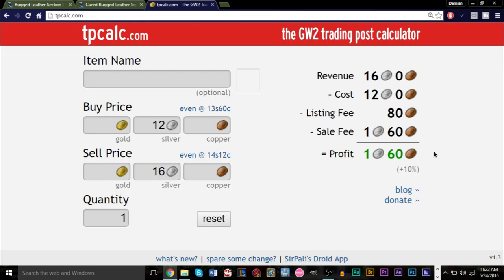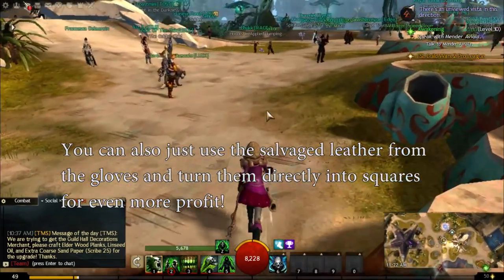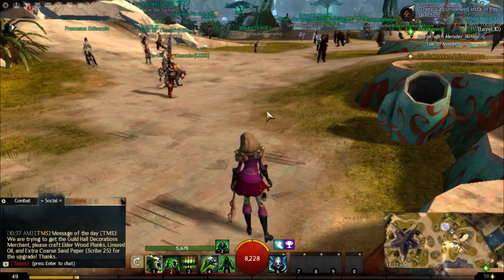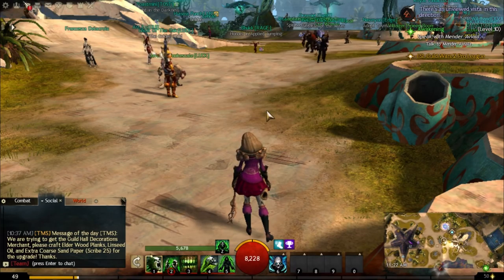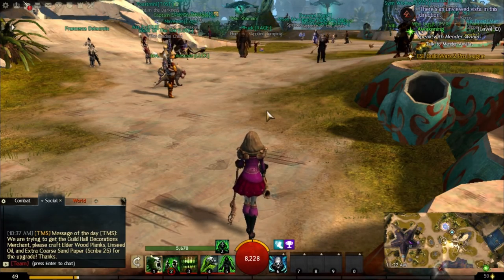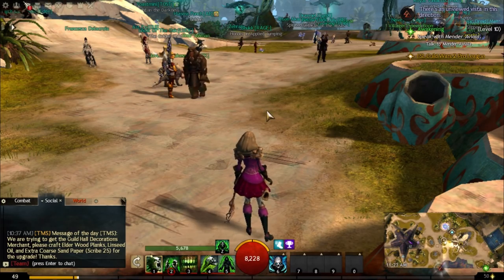Once sections get too low it won't be profitable to buy gloves anymore — just turn to the other method: buy the sections, turn them into squares, sell the squares, still make profit. You can do this with any type of material. Just check the graphs on GW2Spidy. If you want to do ore, check ore; if you want scraps, check scraps and leather. Apply this method to different things and you'll be able to manipulate the market, decrease prices on certain markets, and take advantage of certain peaks and drops.